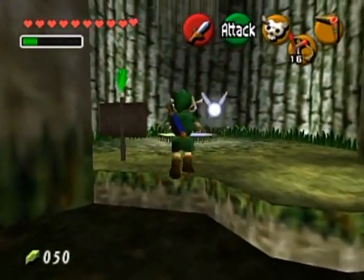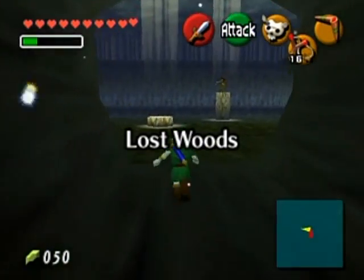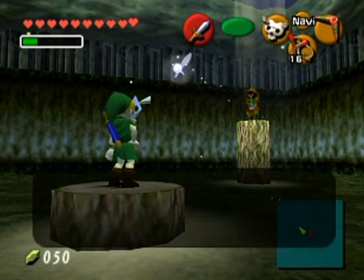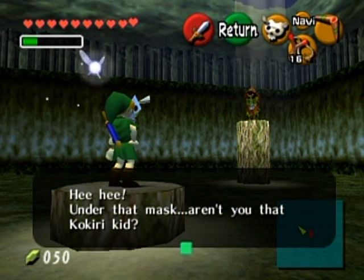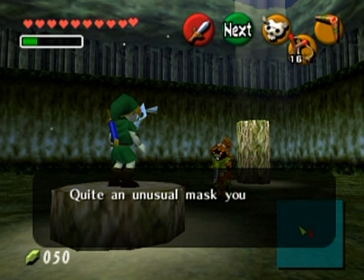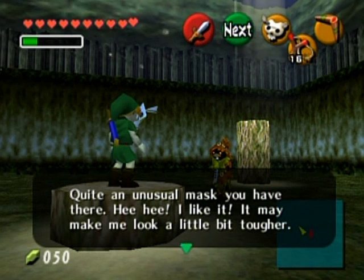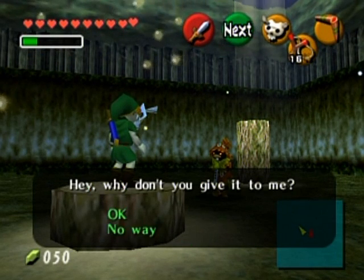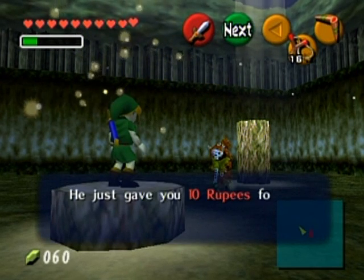Now let's go over to the Skull Kid. Just take a left at the entrance to the Lost Woods. There's the Skull Kid — put on your Skull Mask, hop up, Z-Target, and talk to him. He recognizes you under the mask. He likes the mask and asks you to give it to him. Sure, what the heck. He just gave you 10 rupees.